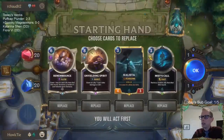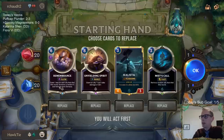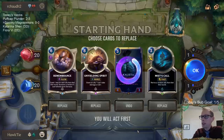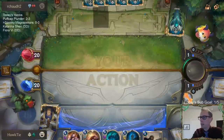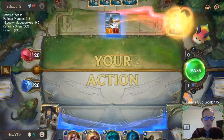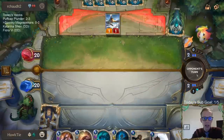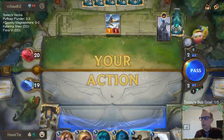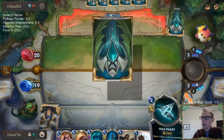We're playing against an Ash/Sejuani deck — definitely want Remembrance on three. We'll have Remembrance on turn three; Miss Fortune back into Remembrance is pretty good. Kind of want to keep all these cards. Unyielding Spirit is super powerful so we're keeping those. Ruination is not a bad one to have access to either. Someone in chat mentioned a Snapvine Elise/Maokai deck — haven't seen that one.